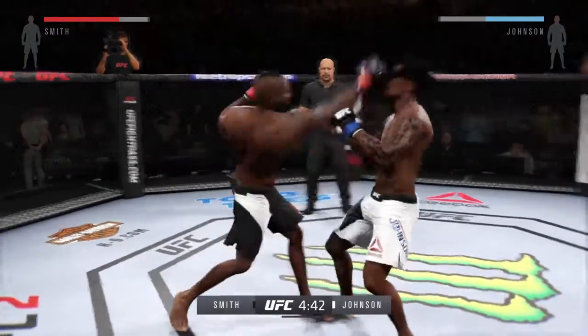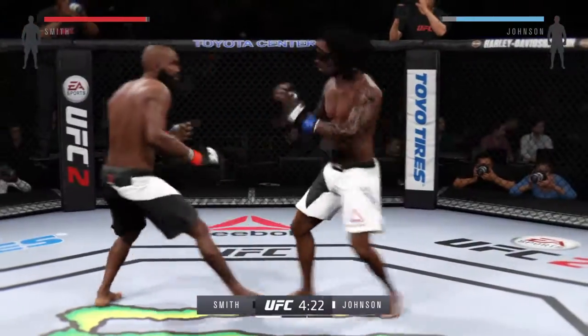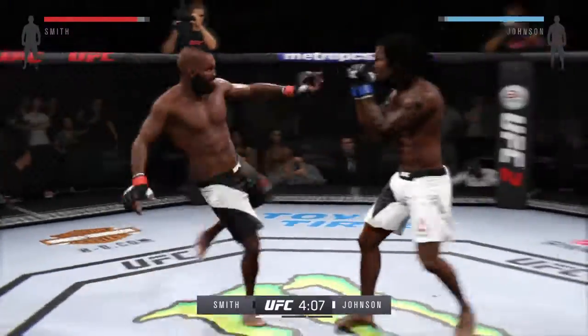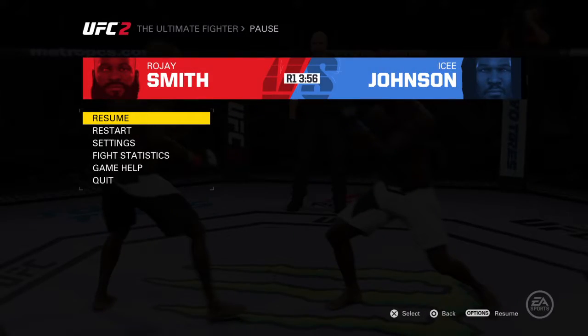He tries a flying knee. The Sniper with a nice punch. Good roundhouse kick to the midsection — what a great job mixing things up. Nice punch, we got ourselves a fight. Lands a huge kick. Head kick — caught up to the kick. Big kick, just missed. Head kick. Combination.